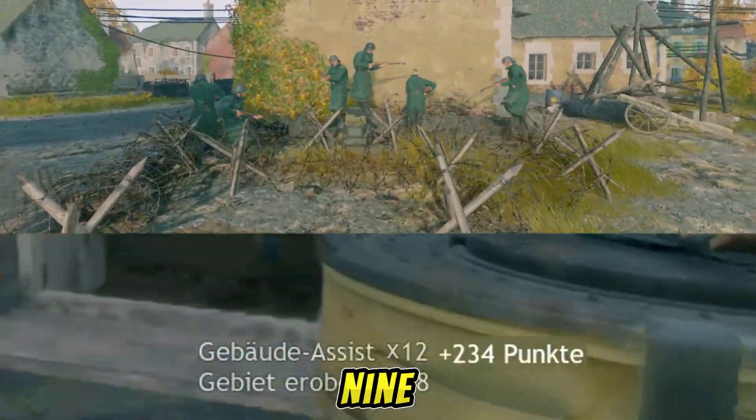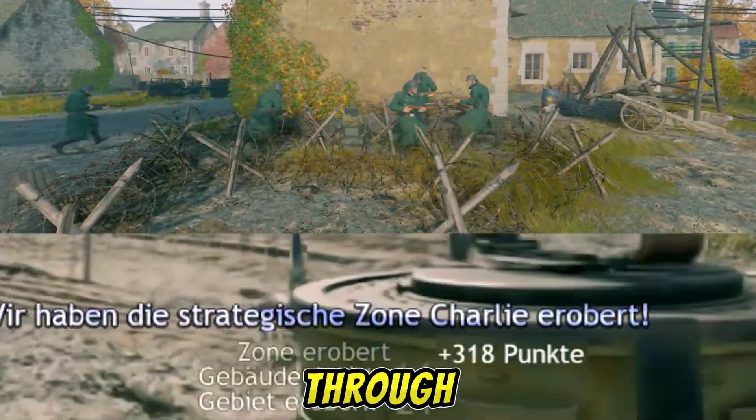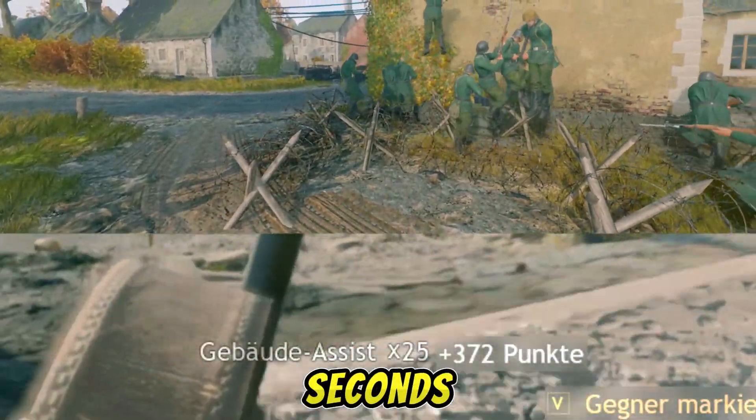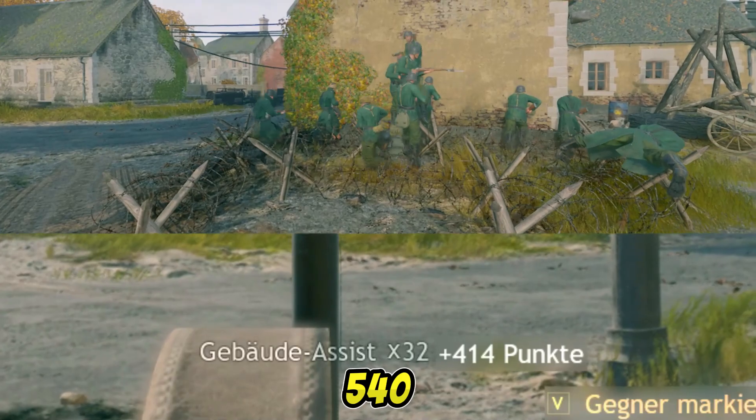This means if a squad of 9 soldiers spawns and moves through the barbed wire, you could be 54 points richer per second. After 10 seconds, you could have 540 more points.